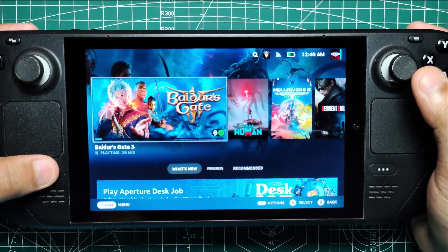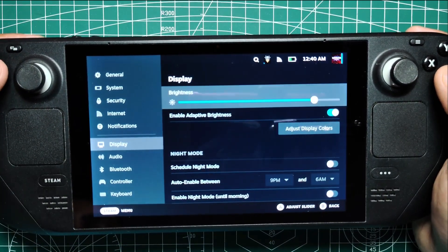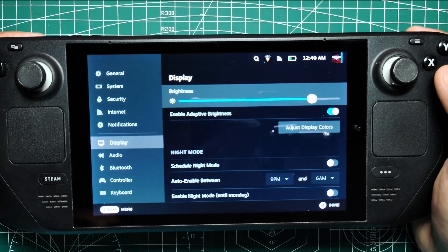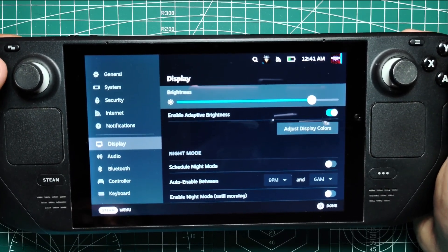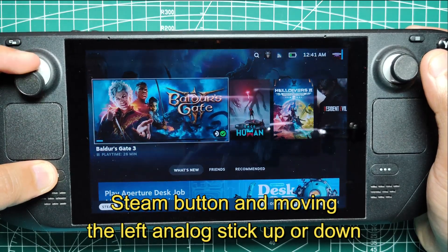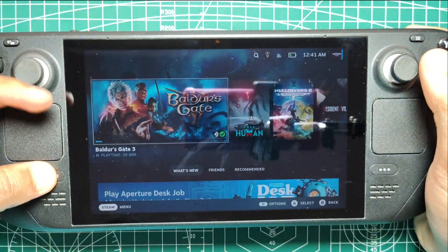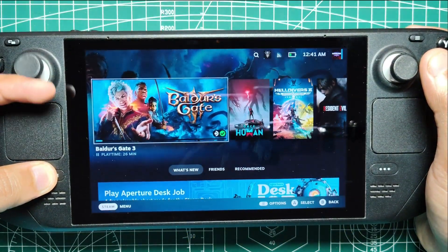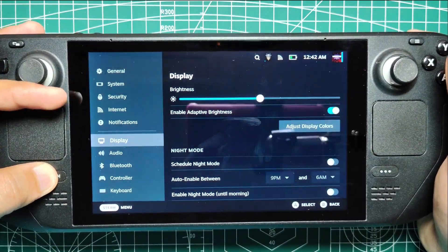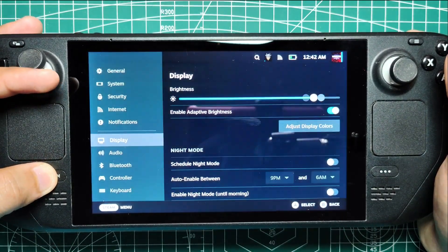What about controlling screen brightness? Rather than navigating through the settings menu every time you want to make an adjustment, the Steam Deck allows you to do this on the fly. By holding the Steam button and moving the left analog stick up or down, you can increase or decrease the screen brightness respectively. This is particularly useful when moving between different lighting environments, such as going from indoors to outdoors.